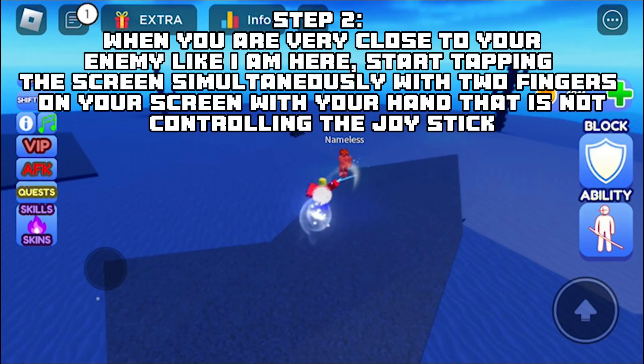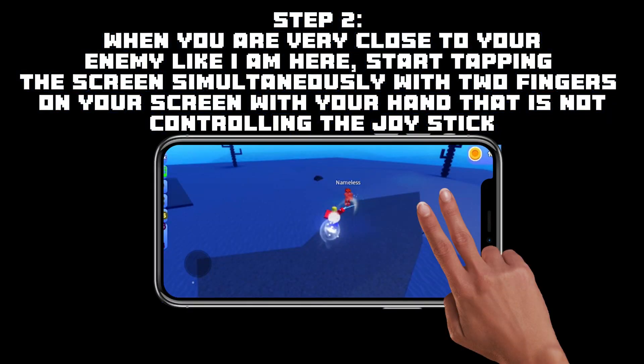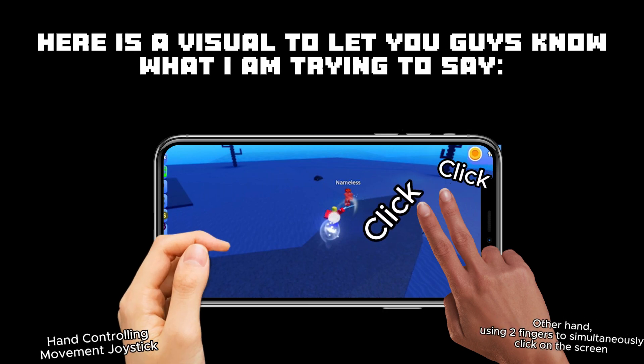Step two: when you are very close to your enemy like I am here, start tapping the screen simultaneously with two fingers on your screen with the hand that is not controlling the joystick. Here is a visual to let you guys know what I am trying to say.